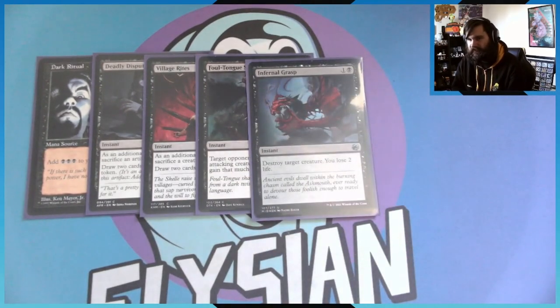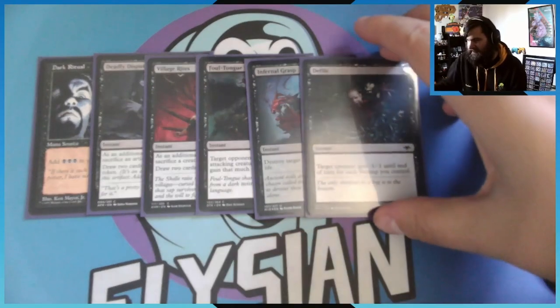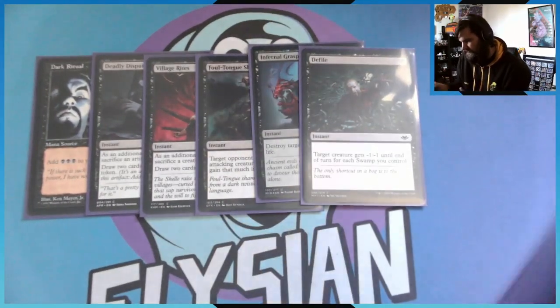Infernal Grasp: destroy target creature, you lose two life. And Defile — Defile is amazing because the entire creature gets -X/-X for each swamp you control. Because I'm running above 26 or 28 basic swamps, we can kill a creature and it's perfect because -X/-X gets around indestructible creatures, which is really, really good.